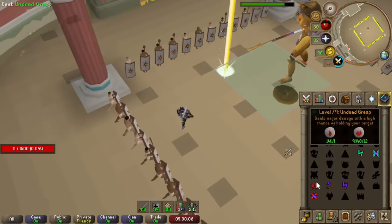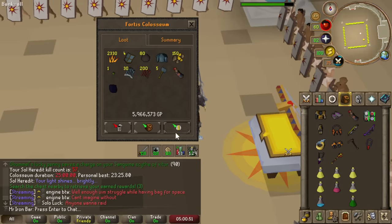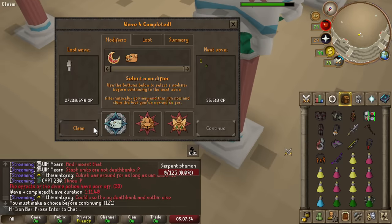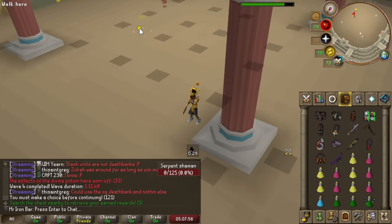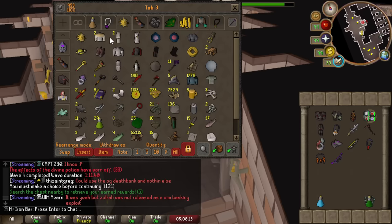Oh nice, that was a good spec KO. We managed to get it though, and this is sick loot. There we go. We're gonna claim this and get ourselves some dupe legs. Look at that. Just need to get a dupe hat I guess, and then the rest goes to death's coffer.